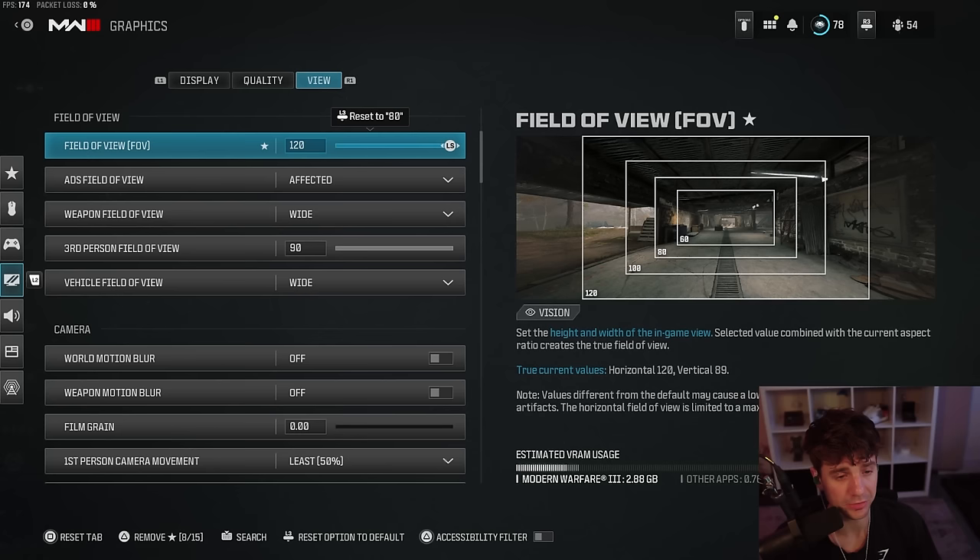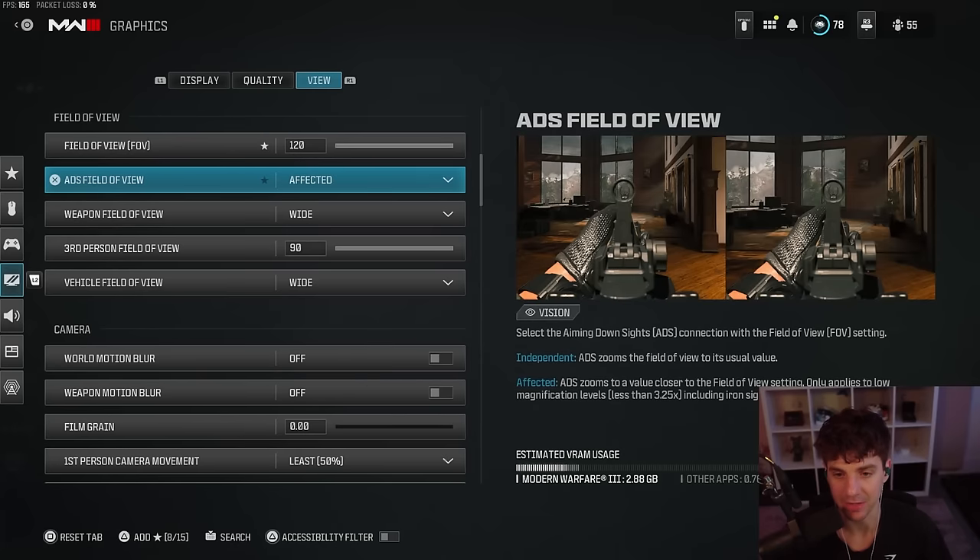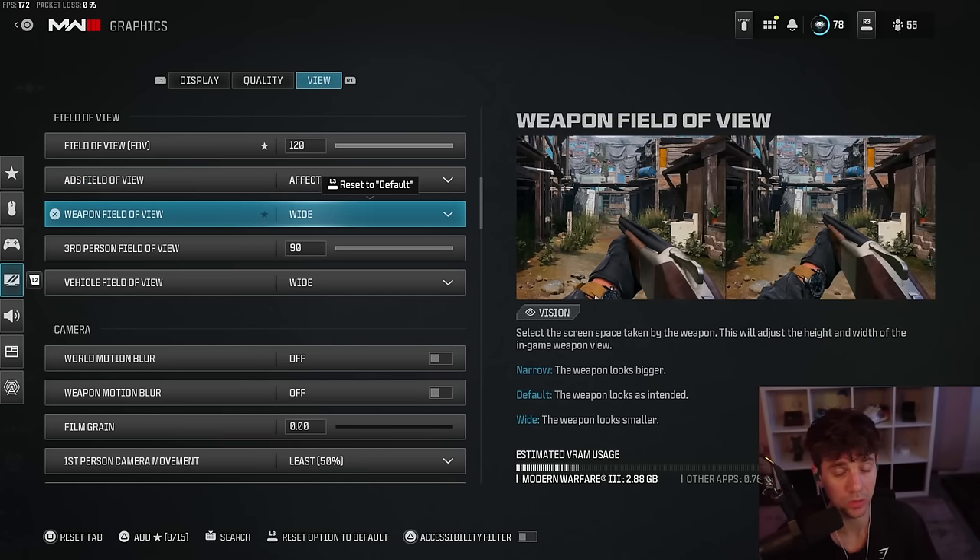The last part of graphic settings is field of view, which is also really important for your aim. I play on 120 FOV. The wider your FOV, the less visual recoil you're going to have. If you struggle with not being able to see people, lower it — I'd try 110, or 105 as a sweet spot for casual players. If you want to be as cracked out as possible with less visual recoil, 120 is the FOV for you. ADS is definitely affected — I don't recommend playing on independent when you're on such a wide FOV. Independent is more for 90 or lower FOV. Definitely keep weapon field of view on wide so your gun is smaller on your screen.